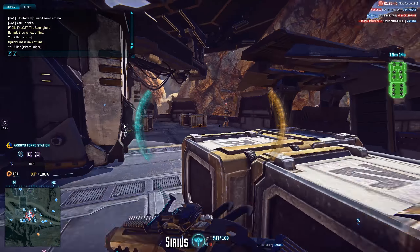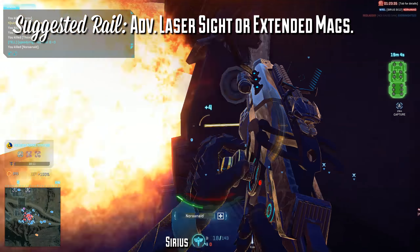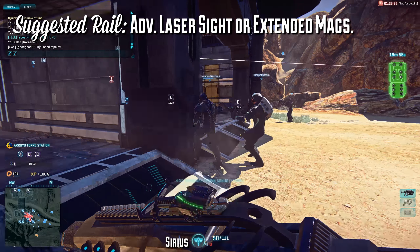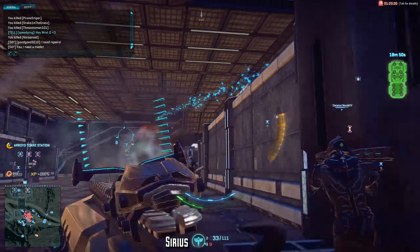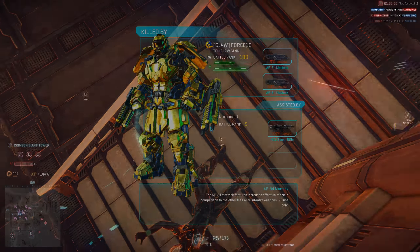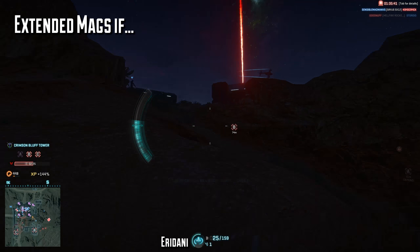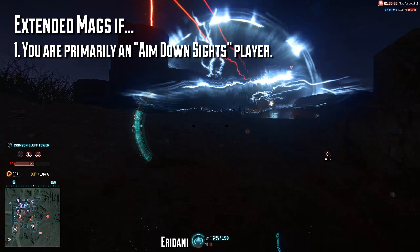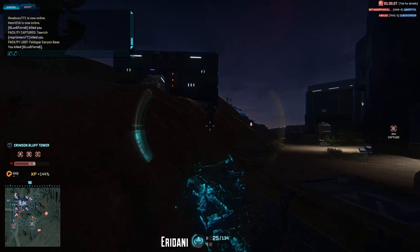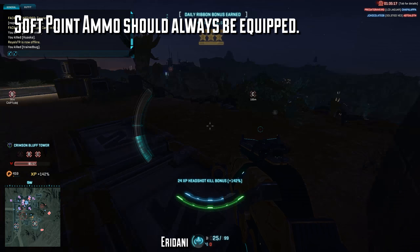I don't personally run a forward grip, but I could see it being useful — especially on the Sirius — to help reel in that side-to-side recoil. Since SMGs are generally hipfire-oriented weapons, taking advantage of the advanced laser sight will be a huge boon to your close quarters capabilities. The toughest choice is always deciding whether to go with extended magazines or the advanced laser sight on the Eridani's 25-round magazine. If you want extended magazines, it should be because you are either a primarily aim-down-sights player or want more versatility dealing with multiple targets. If you're primarily a hipfire player who doesn't deal with too many targets at once, the advanced laser sight is probably the way to go. Soft point ammo should always be equipped, as the benefits outweigh the detriments — you'll tack on 5 more meters to your maximum damage range.